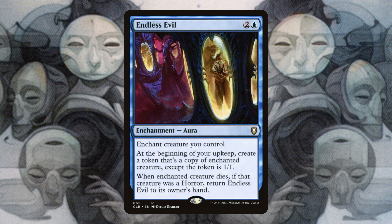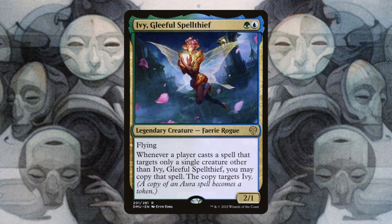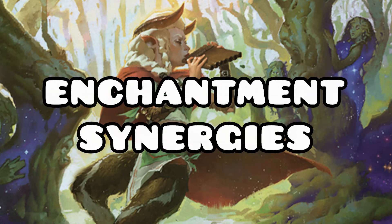Endless Evil is another way to get more Kame - you will have to do this on a mutate stack so the name won't be the same, but it's still very useful. Ivy, Gleeful Spellthief is going to be amazing in this deck, copying all of our auras and mutate cards. She's going to end up being massive, start attacking people for a lot of damage, and give us more additional value overall.